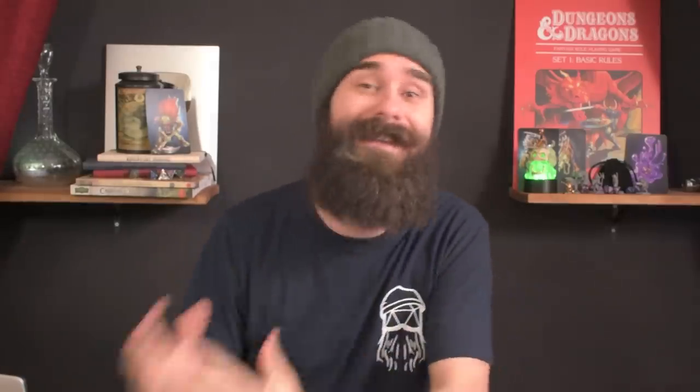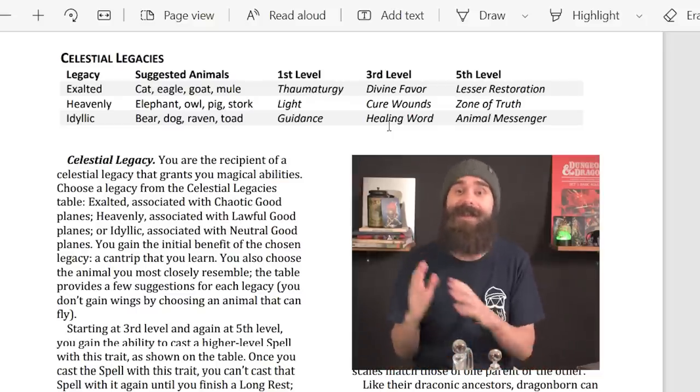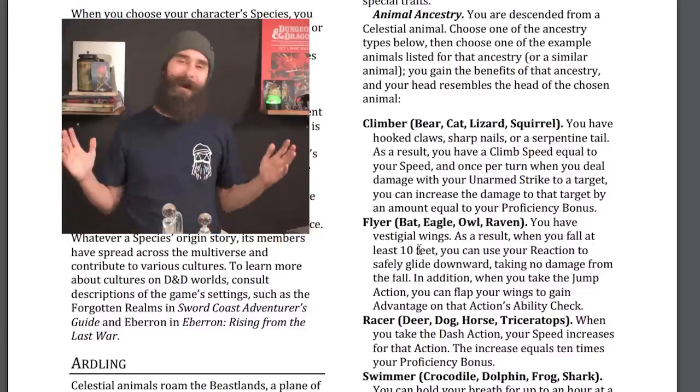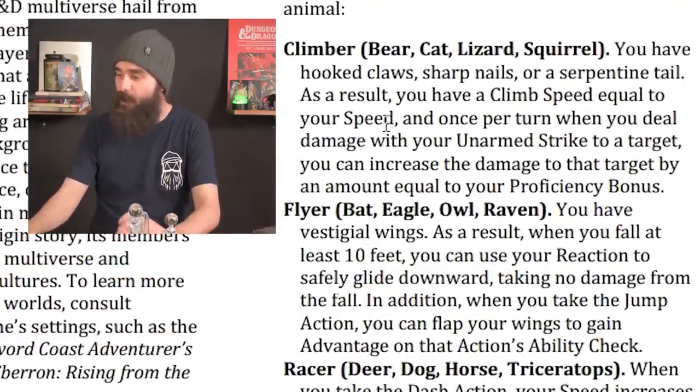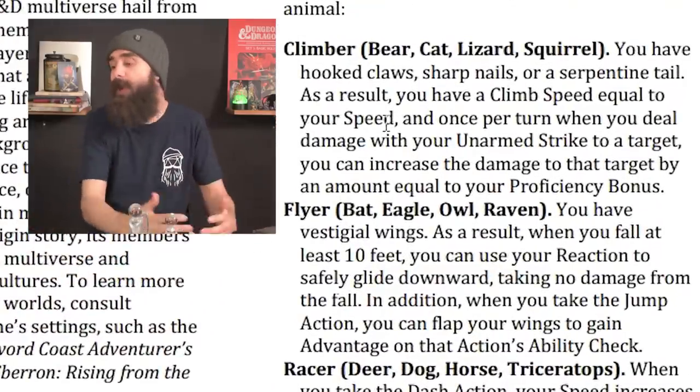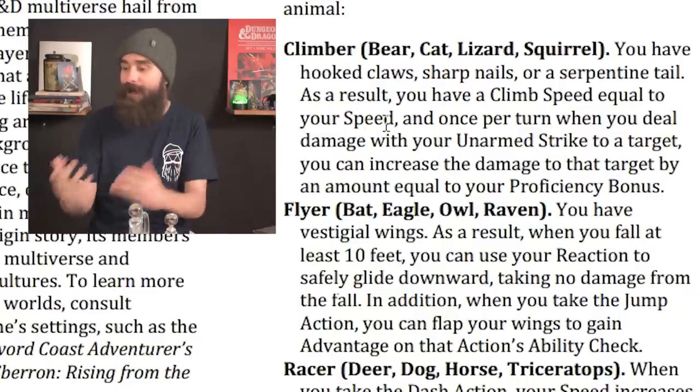Overall, this makes Dragonborn a great race — exactly what they needed, and it shows that 1D&D is listening to feedback. Now the original Ardling had three celestial legacies: Exalted, Heavenly, and Idyllic, with divine spells and resistance to radiant damage. All of that is gone. Now they're focusing on the animal aspect. You choose an animal ancestry which impacts your abilities. Climber gives you a climb speed equal to your speed, and once per turn when you deal damage with an unarmed strike you can increase the damage by an amount equal to your proficiency bonus — great for monks and unarmed fighters.